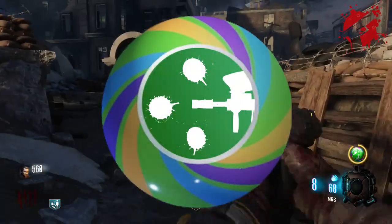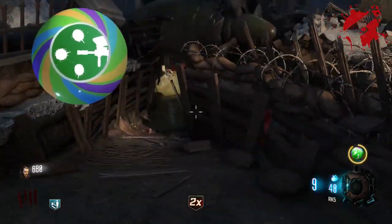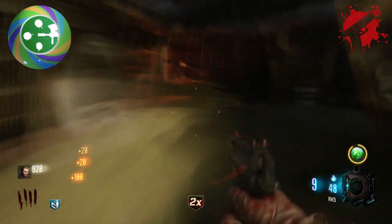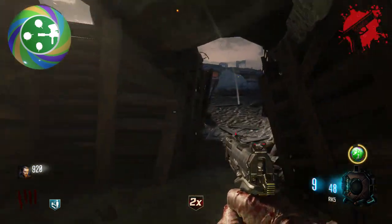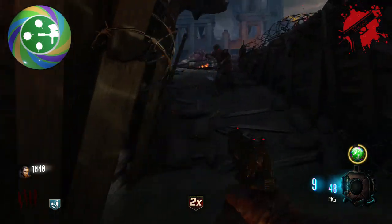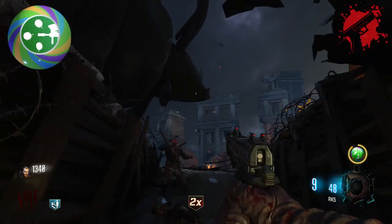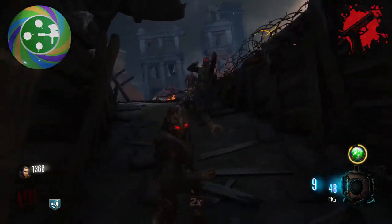My first one has pretty much been in every single game ever — it's called Abstract Artist. It's pretty much just a paintball effect, so all your bullets become paintballs. You can see the paintballs when you shoot, the bullet holes that go into the walls become paintball marks, you can see it on a zombie's body. I think it's just a really cool thing that should be in every game because it's just a little fun thing.